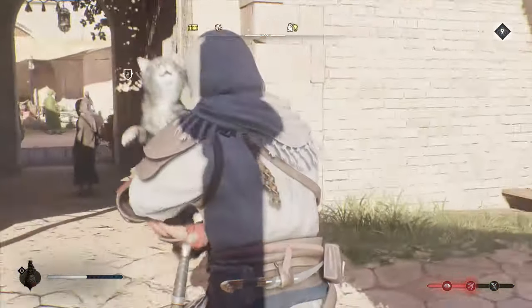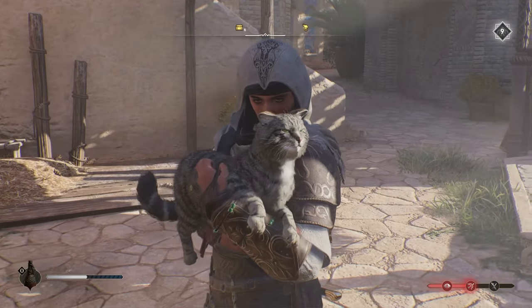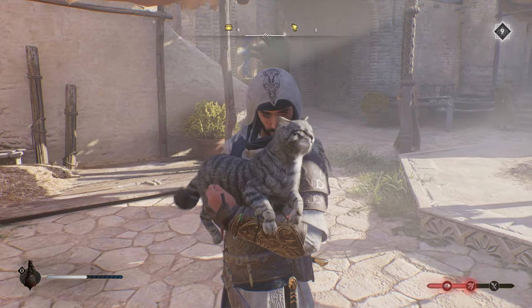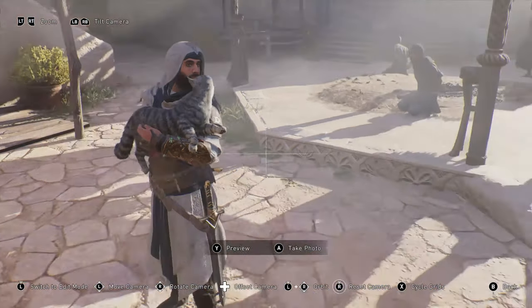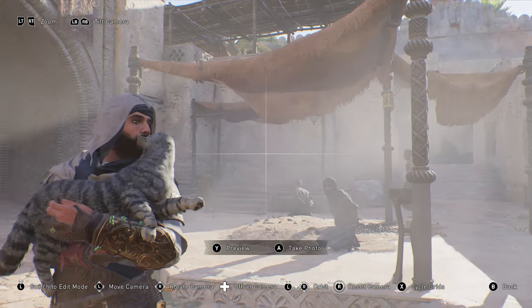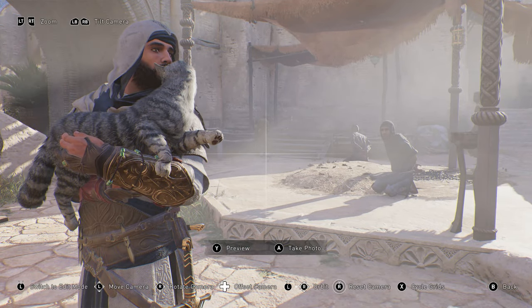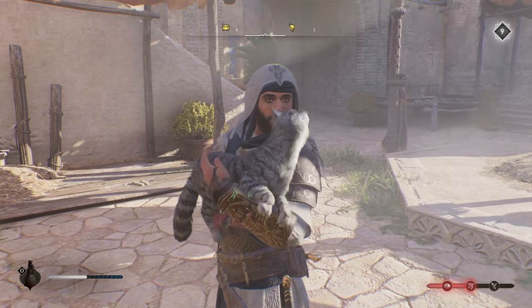This next hidden feature is photo mode. If you're using a controller, press both thumbsticks at the same time to pull up photo mode, where you can take and edit pictures. If you're using a keyboard, press F3 to pull up photo mode. Photo mode is always awesome in games.